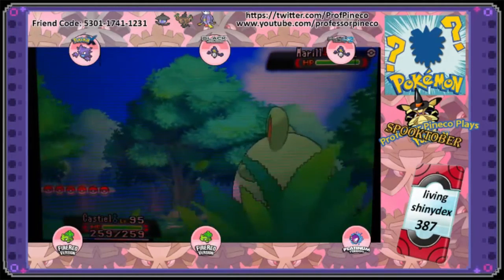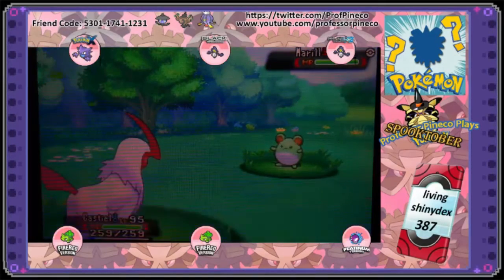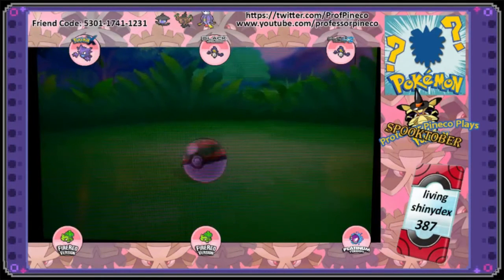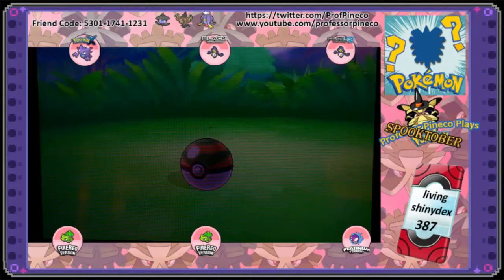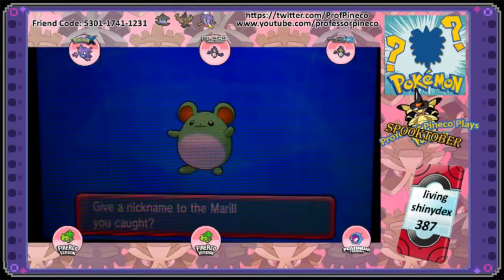We're gonna catch this little girl — it's actually a girl — in a Nest Ball, because I'm level 95 so it should catch. I only have three Nest Balls. It is going to stay in Marill, and now all I have to do to complete this line is get an Azumarill, either by Pokéradar or hatching. This is really special to me — I'm glad I got this. Now I have my Marill and my Azumarill!